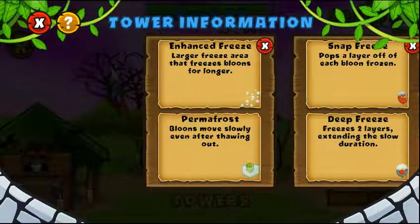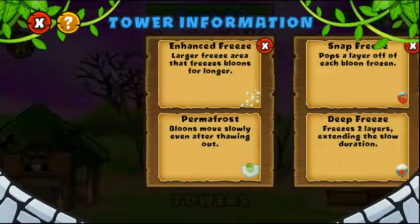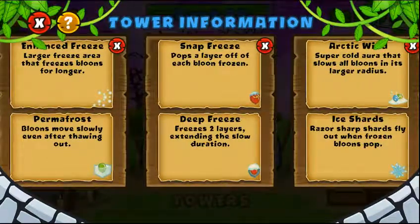For the first path, the first upgrade is a larger area — an increase in range that is gonna freeze the bloons for longer, so an increase in both range and freezing time. The second upgrade is that when bloons are frozen they're gonna get popped, so one layer is gonna pop off each time the bloons get frozen.